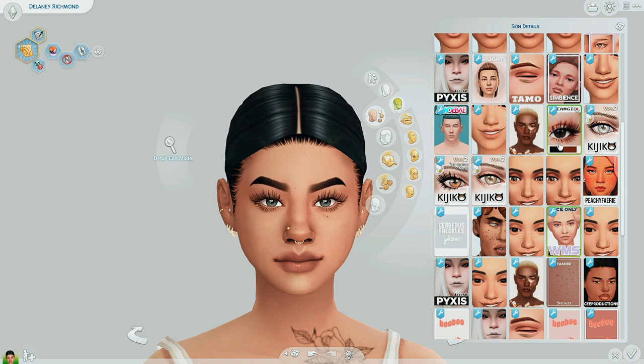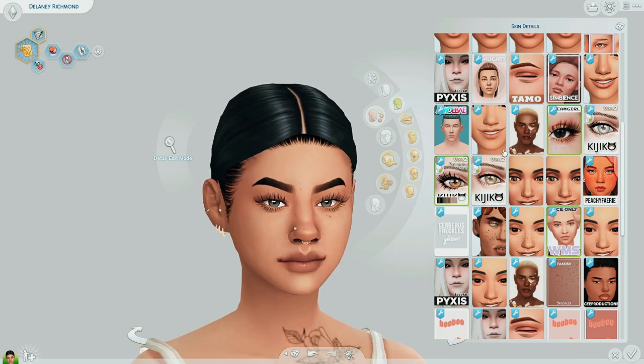Number four on the spot definitely has to be these eyelashes — I think it says Dream Girl. But number three is actually going to be these Kajiko eyelashes too. For the Dream Girl eyelashes, I love these and I think you will too if you're more of a big lash gal and your computer can handle something like that. For the number three spot, definitely pick up these Kajiko eyelashes.